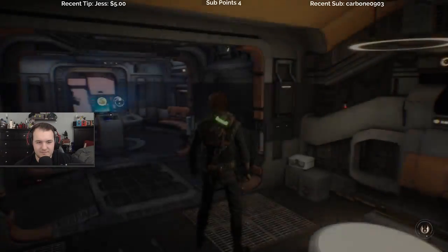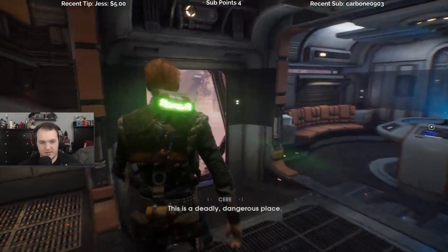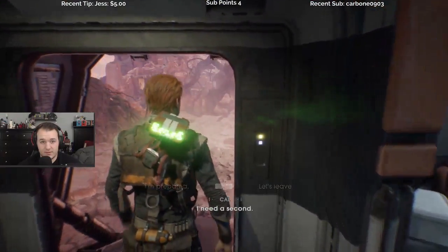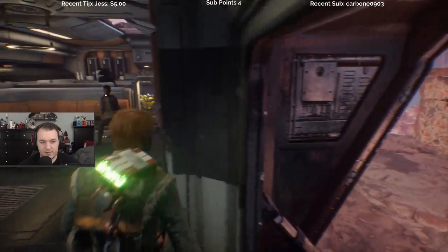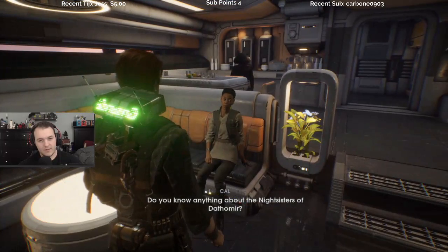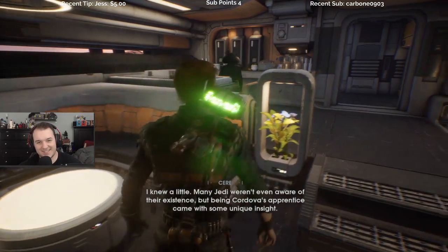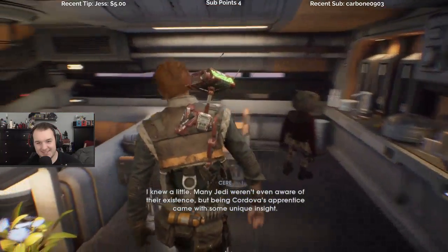Hold up. Cal, be careful here. Always. I need a second — oh wait, before we go — do you know anything about the Night Sisters of Dathomir? I knew a little. Many Jedi — what is he doing right there? He's like standing still completely. His apprentice came with some unique insight.